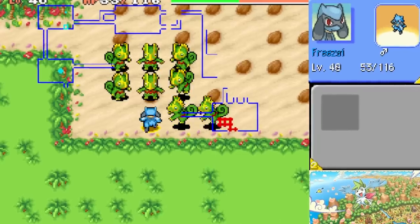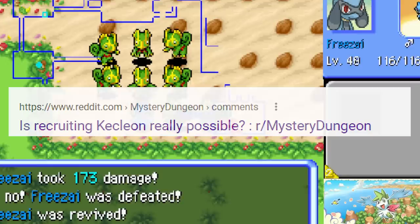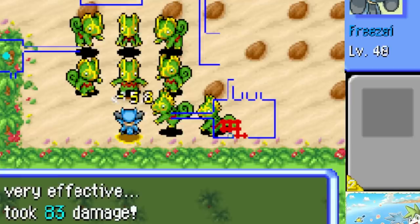Recruiting Kecleon in Pokémon Mystery Dungeon is the single most challenging thing to do in the entire Pokémon universe. There is nothing more difficult than recruiting Kecleon. In fact, you start with a negative 49.5% chance of doing so.